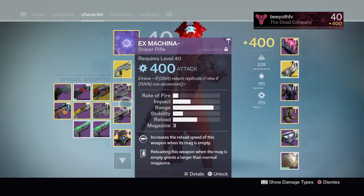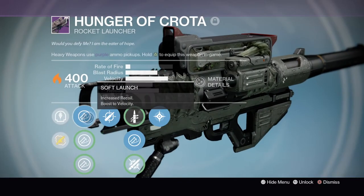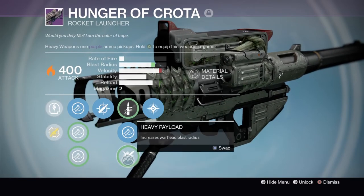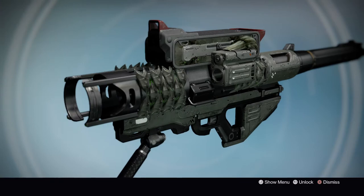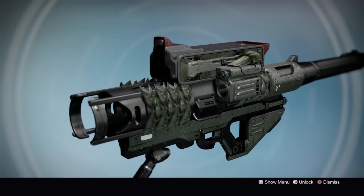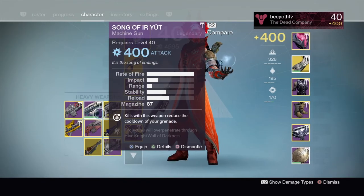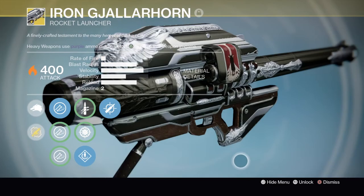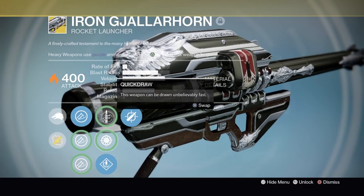Hunger of Crota is my favorite legendary rocket launcher — I absolutely adore this thing. It has a great blast radius, great velocity, and cluster bombs. It is absolutely perfect and I love it. Moving up is the Song of Ir Yut — I mainly just have that for arc burn. The Iron Gjallarhorn — I have this gun just to flex that I pre-ordered Rise of Iron. Obviously Gjallarhorn is crazy popular. You've got tracking, speed reload, soft launch, and Wolfpack Rounds, which split into tracking cluster missiles. Gjallarhorn is probably the most famous exotic in Destiny history.